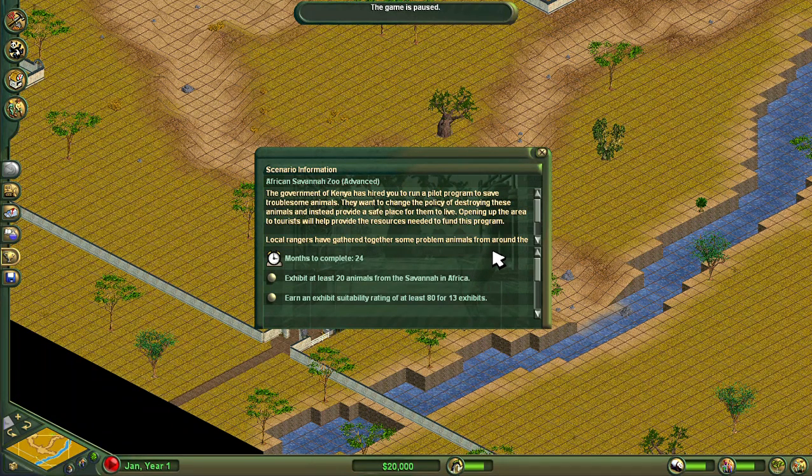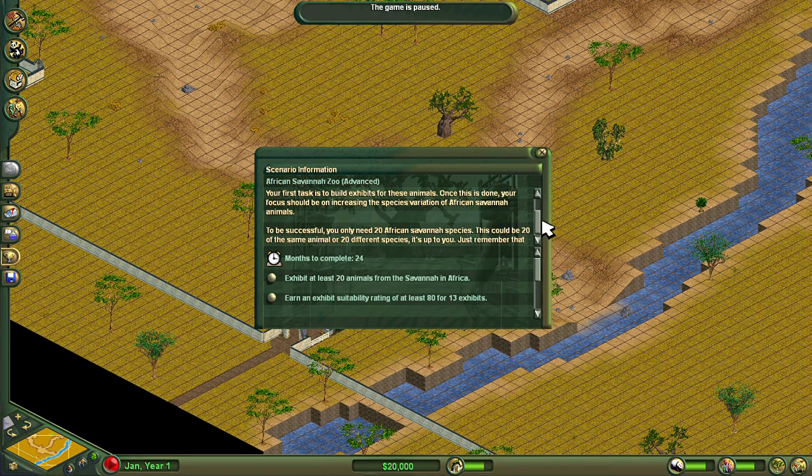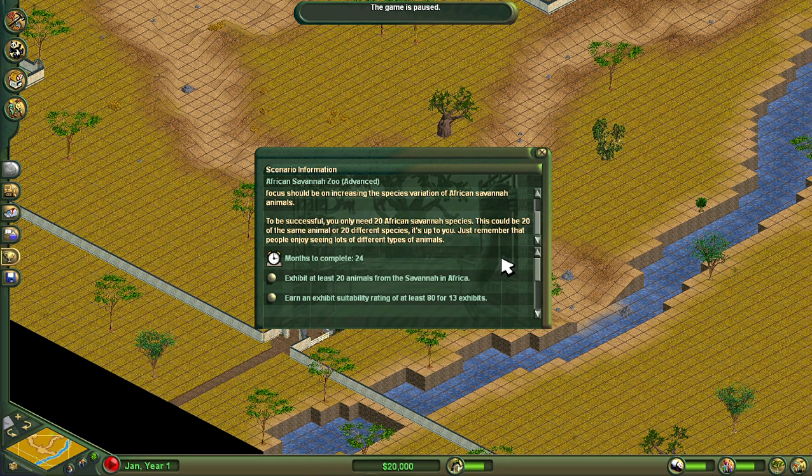Opening up the area to tourists will help provide the resources needed to fund this program. Local rangers have gathered some problem animals from around the country and moved them to one large area, and these animals have been put in small holding pens around the park. Your first task is to build exhibits for these animals, then focus on increasing the species variation of African savannah animals. To be successful you only need 20 African savannah species — it could be 20 of the same animal or 20 different species, but remember that people enjoy seeing lots of different types of animals.